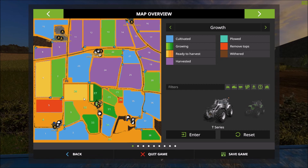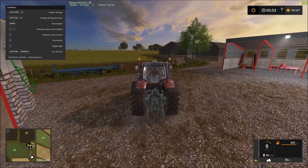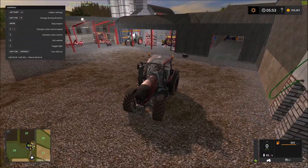As you can see we have a lot of colours. We have field 30 that needs to be harvested — sugar beets. We have field 34 that we need to seed. And we have fields 32 and 26 that we need to harvest.